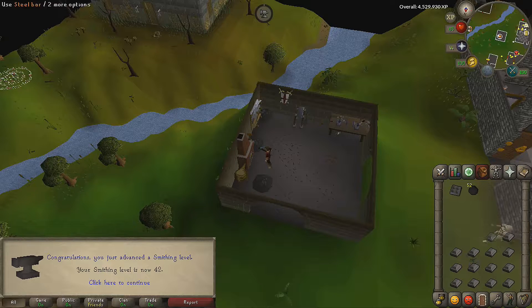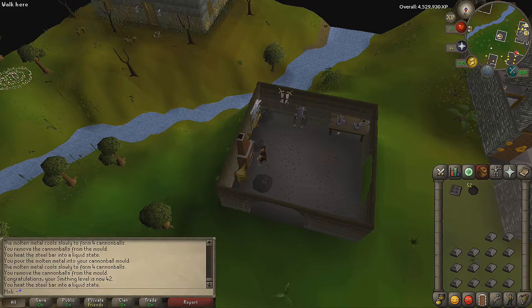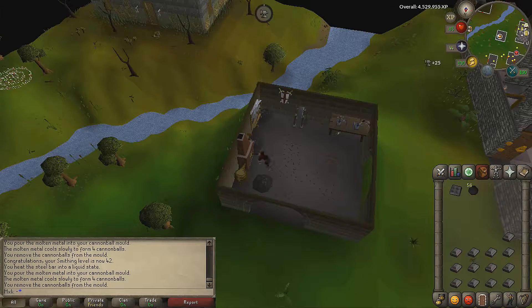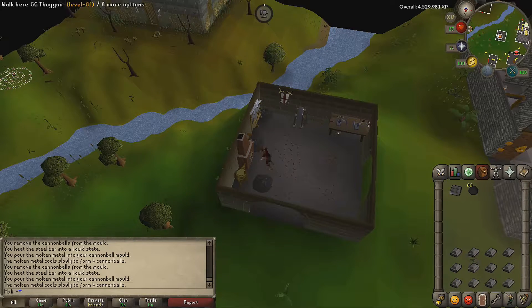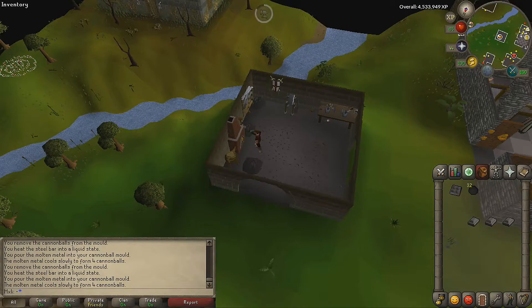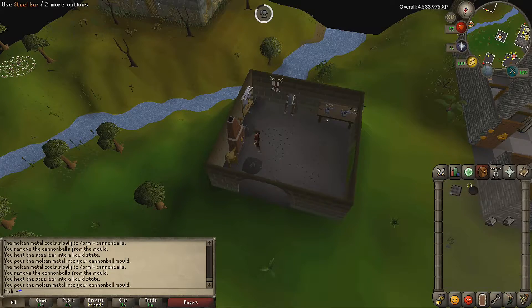42 smithing! I bought a lot more bars than I should have but I'm just gonna finish them all because it's a decent money-making method and hopefully it'll put me up a little bit. We've still got 191 cannonball sets to smith to go up to the next level — we won't quite reach it, but it's a little bit of extra money I could really deal with at the moment. So I'm just gonna finish off all these cannonballs.